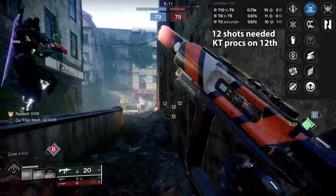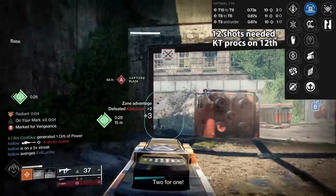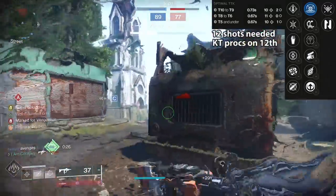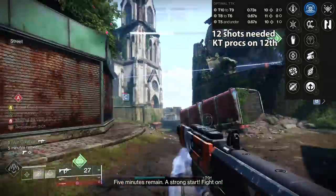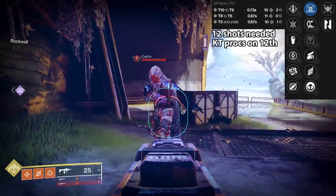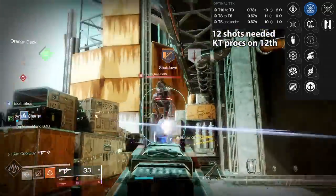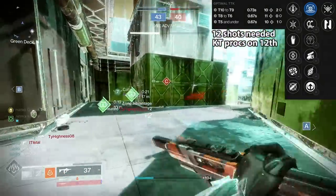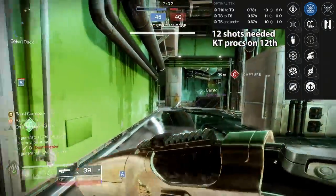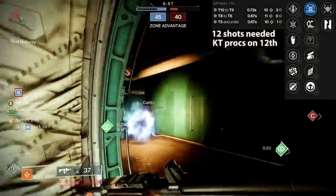That means literally every engagement where you land the TTK, Kinetic Tremors is going to proc. On an SMG it does 21 per wave. As the 12th bullet lands it's instantaneous — a wave comes down. These SMGs deal 11 to the body, so if you land at least 12 bullets and that final bullet is a body shot, it's followed up instantly with Kinetic Tremors for 21 — totaling 32 damage. If it's a headshot, which deals 18, it's like that final bullet is doing 39. It almost feels like Final Round from Destiny 1.